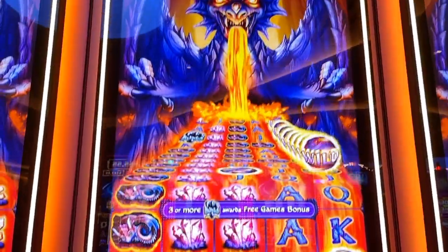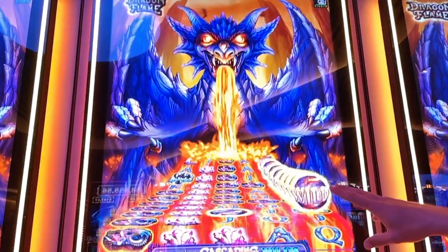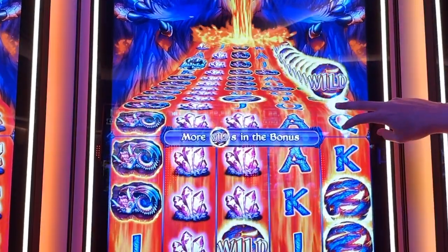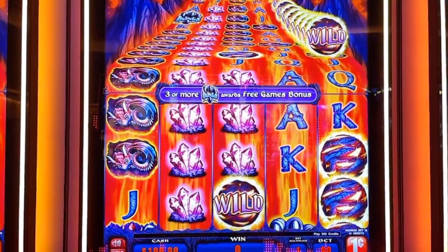So we are here on this Dragon Flame machine and as you can see it's got like a waterfall, lava-type thing. All those wilds that are on the top screen are gonna slowly work their way down. The first two spins are gonna have no wilds, and then on the third spin there's gonna be a constant stream of wilds.